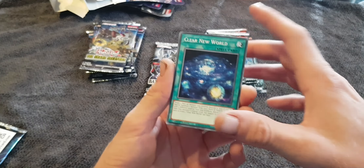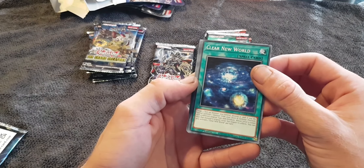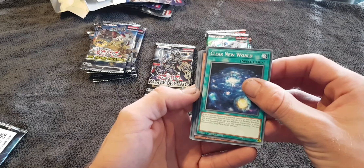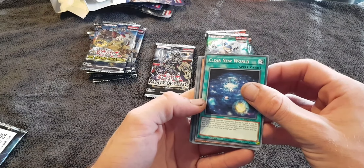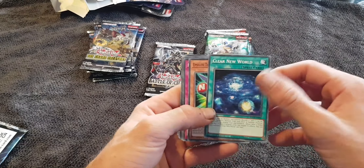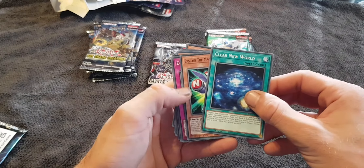Clear New World: target one face-up monster you control, destroy it, and if you do, special summon one monster from your deck in defense position with a different original type and attribute whose level is lower than the monster's original level, but negate its effects. You can only activate one Clear New World per turn. Thought I'd start off with the first one by reading it.